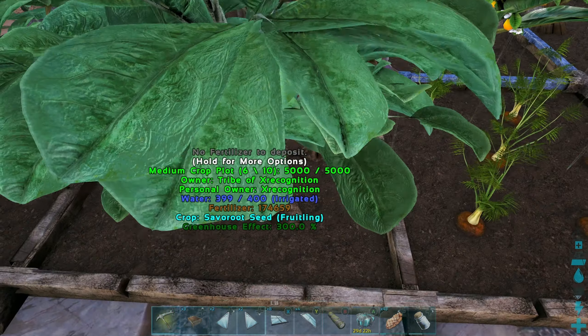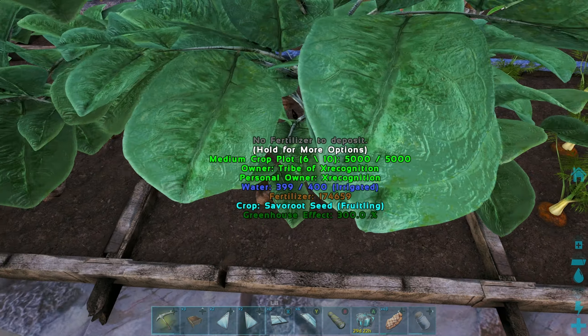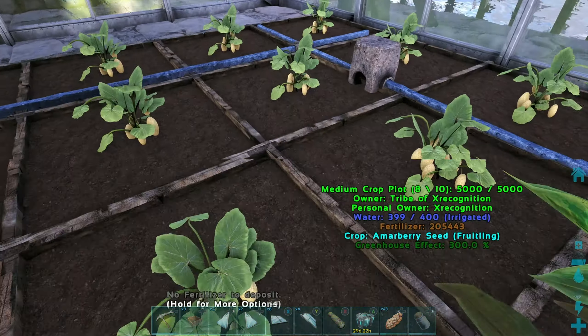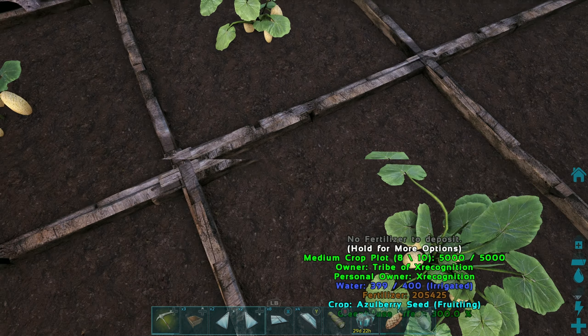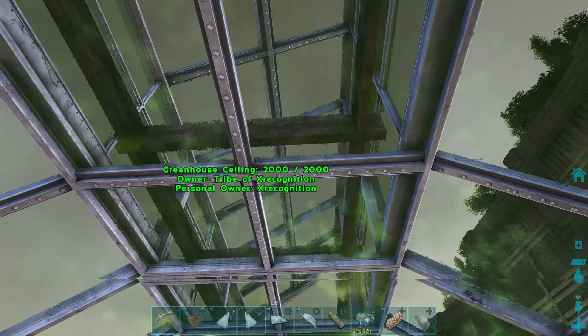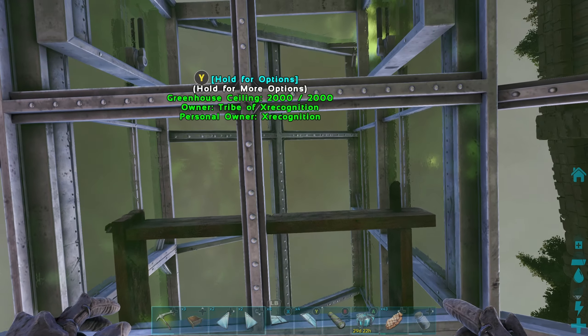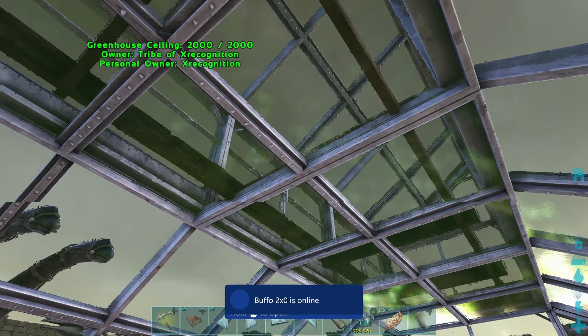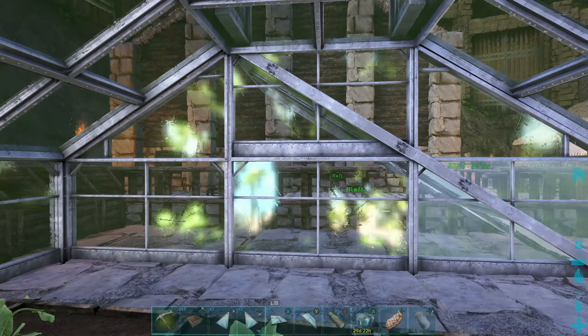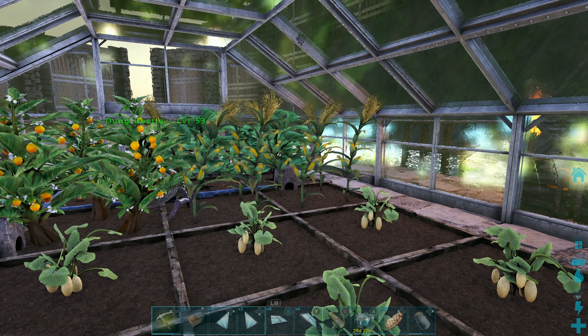Let's make sure everything's got greenhouse effect still. What's up dung beetle - don't need you escaping. Yeah, everything's good. Oh wow, you get see-through with crop plots in a greenhouse - that is weird. Noted: crop plots above you in a greenhouse are see-through. That's interesting.